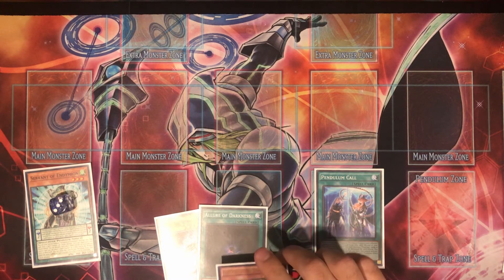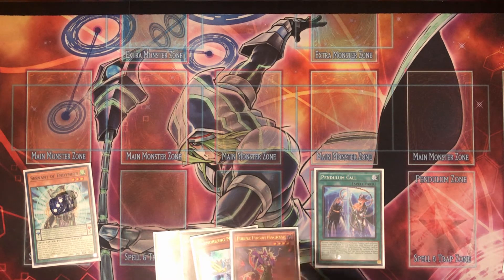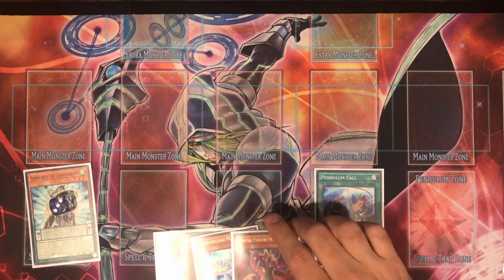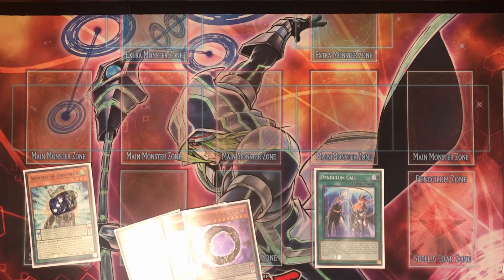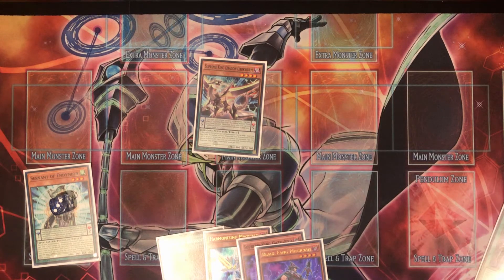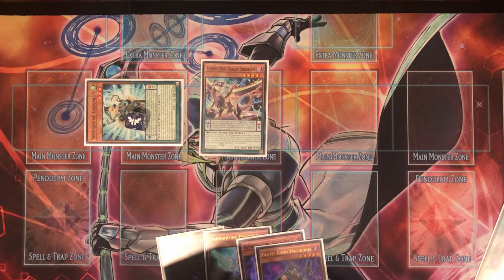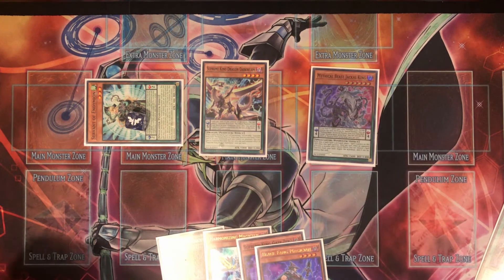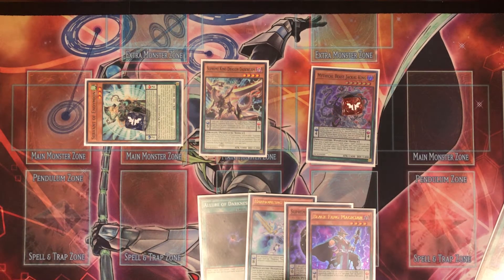Looking back, I definitely should have banished Galactic Spiral Dragon instead, because then I could guarantee scales, get Black Fang via low and high scale, summon Harmonizing Magician, and have Dragon Pit coming back. I only play one Gate Zero so I can't search another, but I could have gotten two monsters on board and gone for a Link 2 play. Getting to your Link 2s before you pendulum summon is how you put up better boards with pendulum decks.